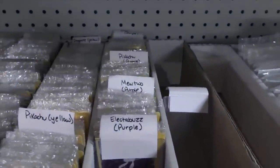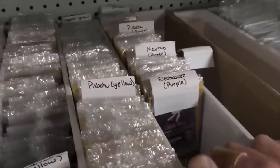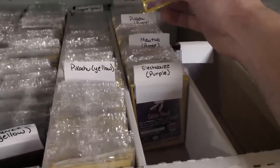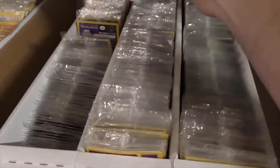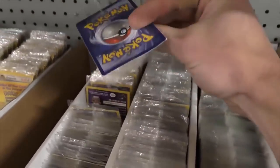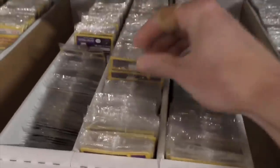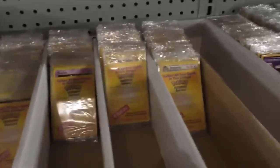Got some more purple Electabuzz — two through five, the WB promos — and some yellow ones there. I believe this box has all been checked. The purple ones had enough room for me to check, so I was able to see there's nothing there — you can see how much room that one has. This box I've got a lot right here, but these did not have enough room to check and see if there's a no-stamp or some kind of error like that. These are really unsearched. Got two, three, four, five right there — got some more of them.